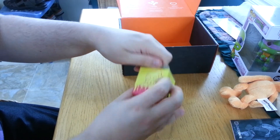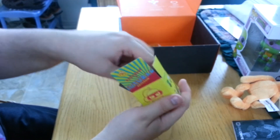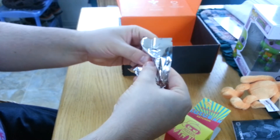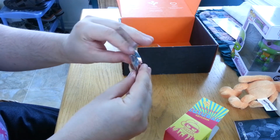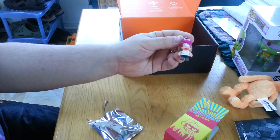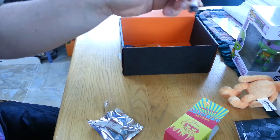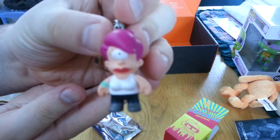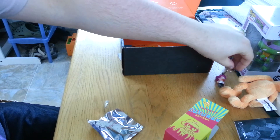It looks like I'm gonna have to break it open. So who did I get? It's wrapped. Let's see — it's Leela. No wait, Leela. Leeloo is from The Fifth Element. I'm bad with names. Is that too bad? I mean, it's alright — if you like Futurama, that's nice.